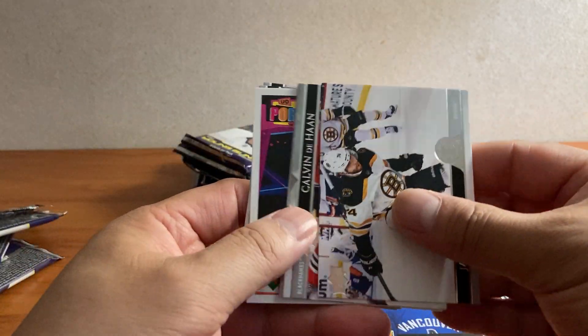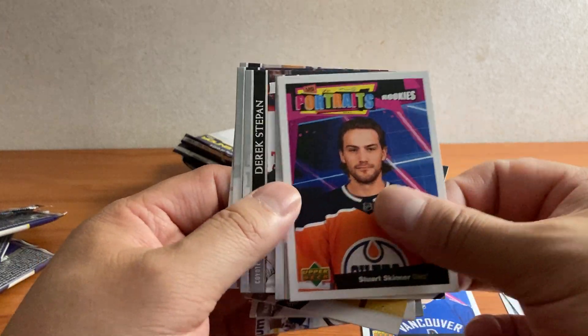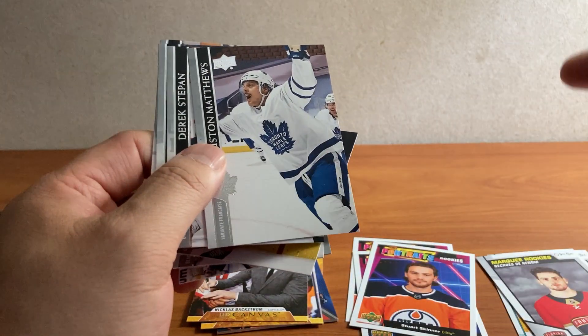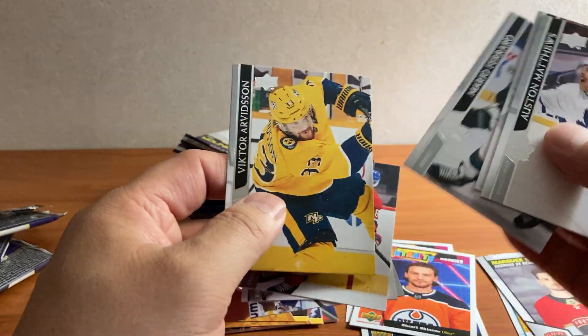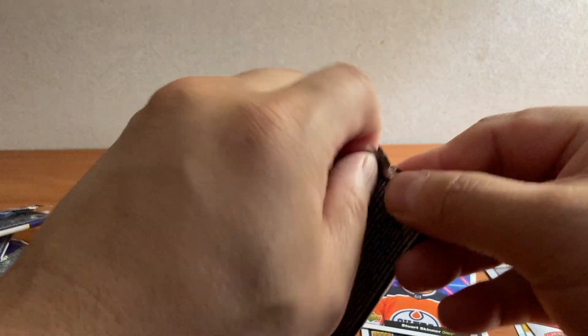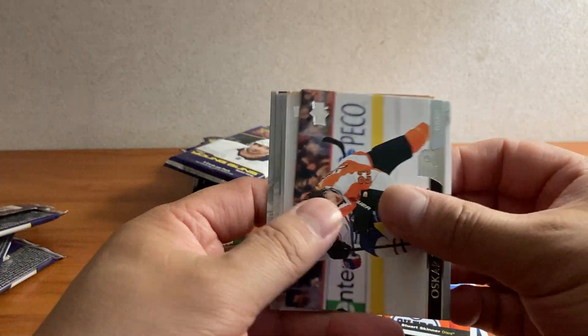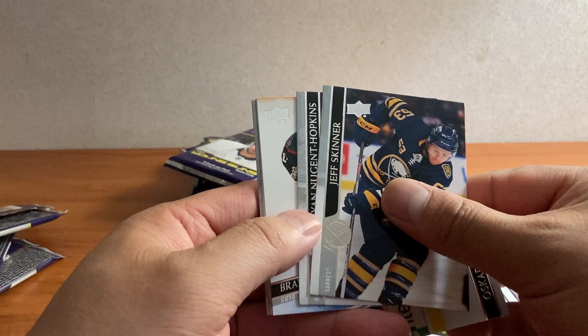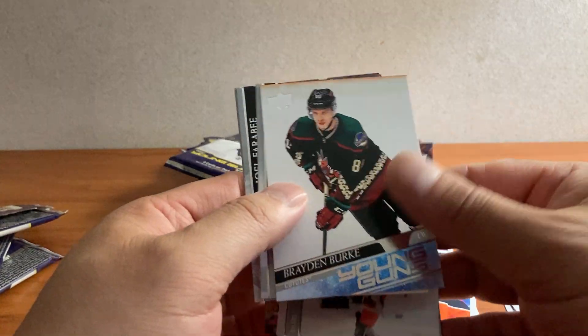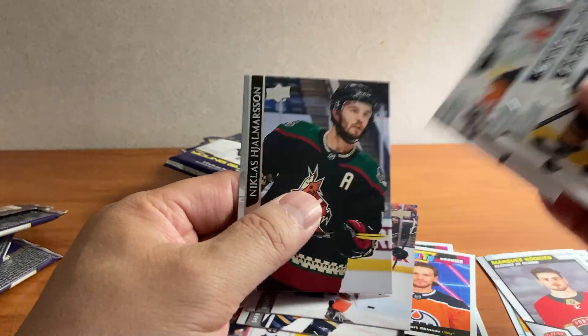We got a DeBrusk, DeHaan, Sherratt. Stuart Skinner Portrait Rookie. Matthews, Stephon, Ferraro, Arvidsson. Got a Lindblom, Skinner, Nugent-Hopkins. Brayden Burke Young Guns. Gergensen, Uygar, Faraby, and Holmerson.